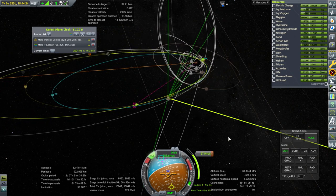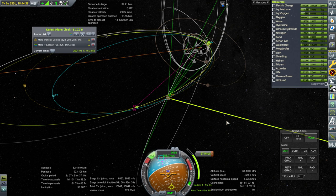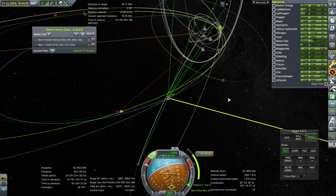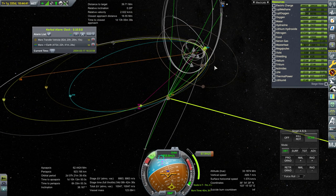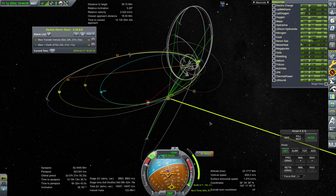I was intending to do two episodes last week but it turned out that this was so painful that I couldn't get through it. It's the ion engine burns — especially since a lot of the burns are around periapsis in order to manage things, and there's not a whole lot of time at periapsis. It swings by pretty quickly and then takes a long time out here. Any periapsis burn with an ion engine you can only do a little bit at a time.